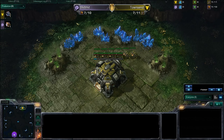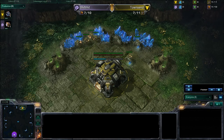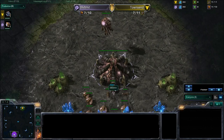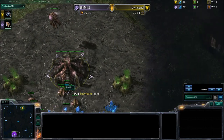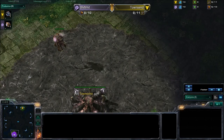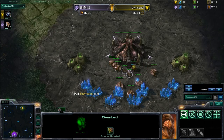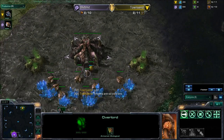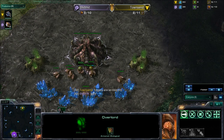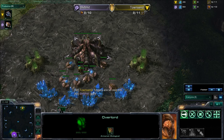Hi guys and welcome to game one of Black Marker vs Town Center, ZVP on the Shattered Temple. This is Dartstar for the Castcraft AU tournament. Black Marker is sending his Overlord Scout to see the close air position — always good for Zergs to do that. It's the first time I've seen Black Marker play, so I'm keen to see how it goes.